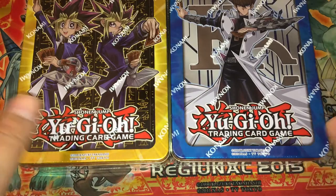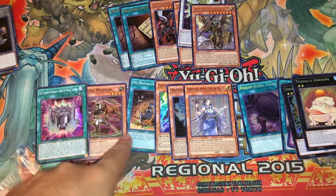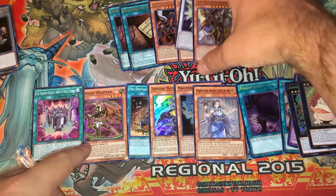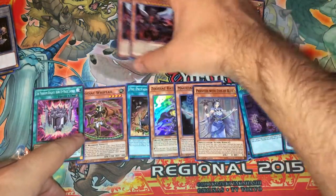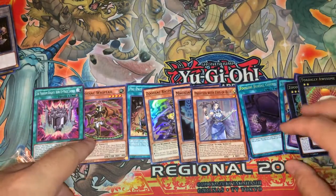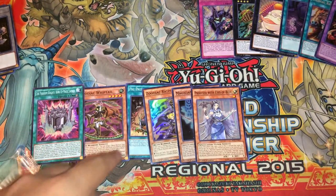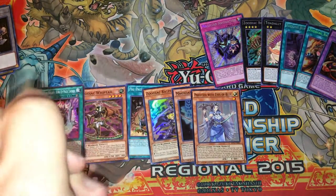What is up guys? Today I'll be opening up two Megatins. So anyway, to recap — for our six Super Rares, we got a Pre-Preparation of Rites which is always good, a Fanky, a Zootiac Whiptail, two Zootiacs, a Rapier, a Rod, a Priestess with the Eyes of Blue. For our Ultra Rares, we got two of that terrible DDD card, two Agamizads — not really the best True King — a Stardust Silver Dragon, and a Master Beast. For our Secret Rares, we did pretty good: a Broadbull, a Totally Awesome, Magician's Navigation, Foolish Burial Goods, Zootiac Barrage, and a Starving Venom Fusion Dragon. Let me know how you guys think I did down in the comments section below, and as always, thank you guys for watching. Sword Storm, signing out.